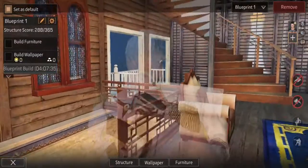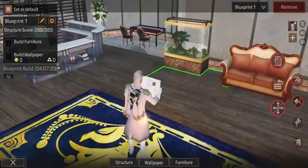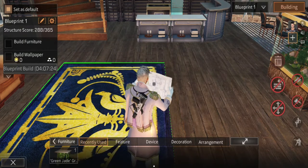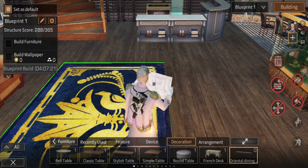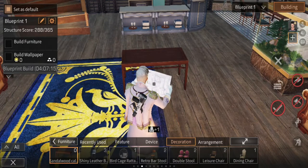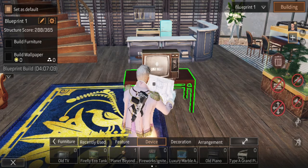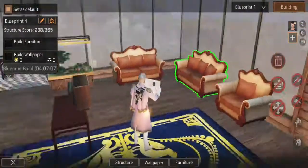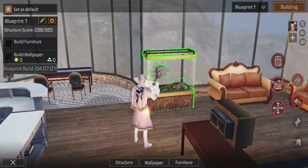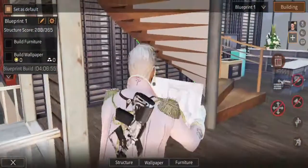We've got the balcony on that side, with balustrades so you don't fall off the edge, and a nice little area here. In normal mode I would put a sandalwood table and my TV — we're going to sit down and watch the TV. We've got a firefly thing; I thought that would be pretty good. Balcony overlooking everything here.